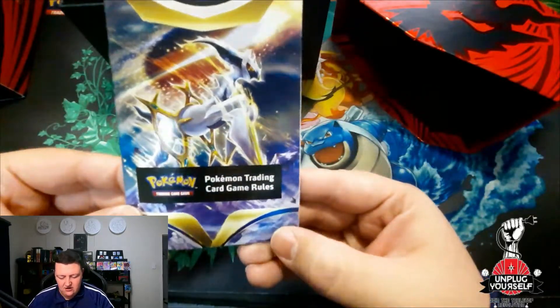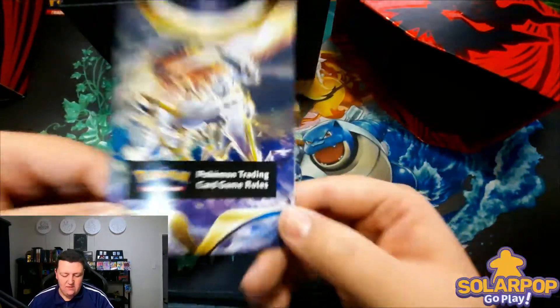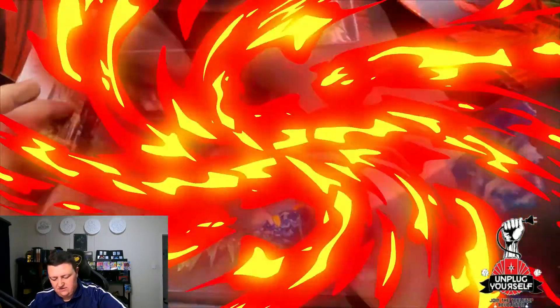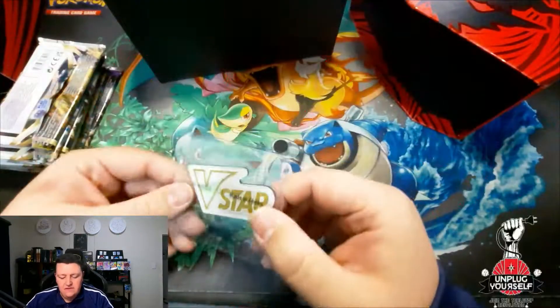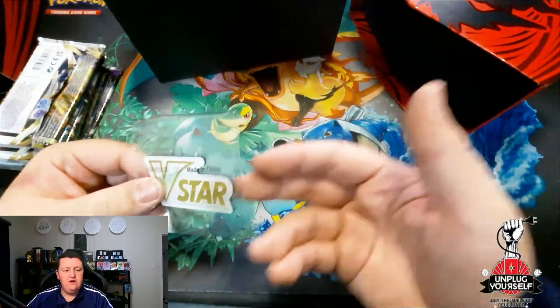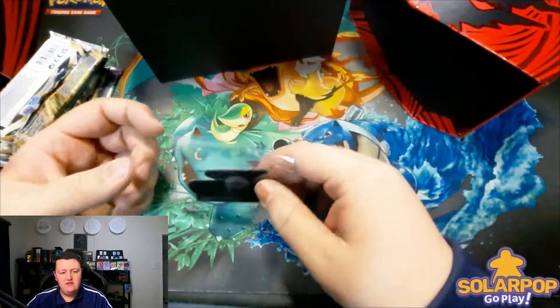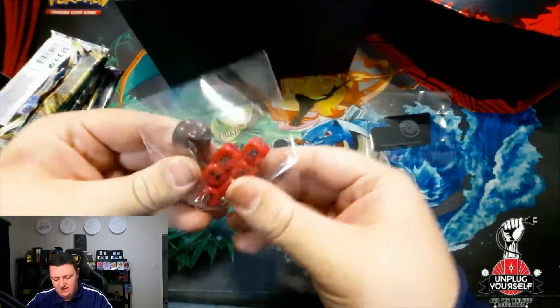Like always, we get a Trading Card Game rulebook for players who want to learn the rules of the game. Then we should be getting eight booster packs — confirmed. Before we open them, let's check what else we get. These ETBs aim to give you everything you need as a new player. First up is the V-Star acrylic marker — once you've used your V-Star ability or attack, you flip it over to indicate it's been used so you can't accidentally use it again.